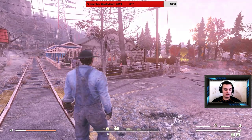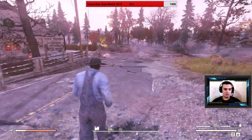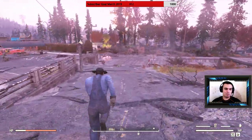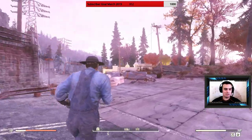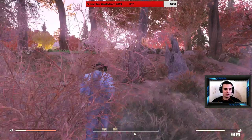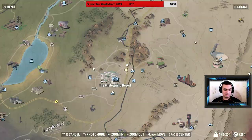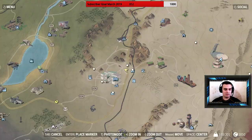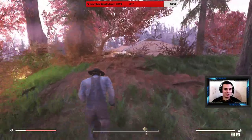What you want to do is fast travel to the White Spring Station and run directly to the main entrance of the White Springs. To find the outfit at White Springs, you gotta run here, turn right, and you'll find these three houses over here.